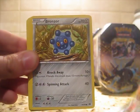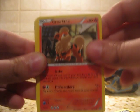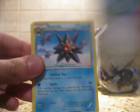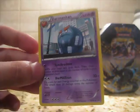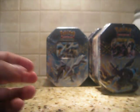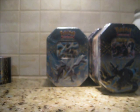Mienshao, Sneasel, Bronzor, Bungearee, Swoobat — very cool. Starmie. Hit a super fat reverse Scraggy, and our rare is a Darmanitan, which is a pretty cool rare. These pulls are amazing so far.